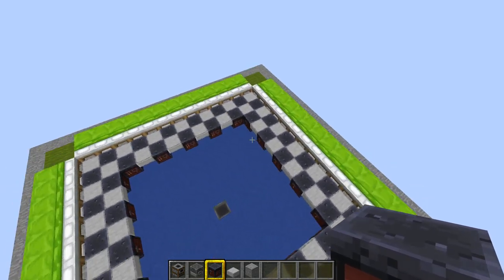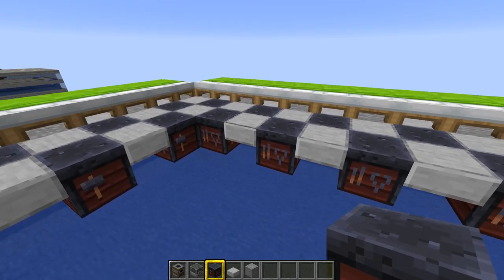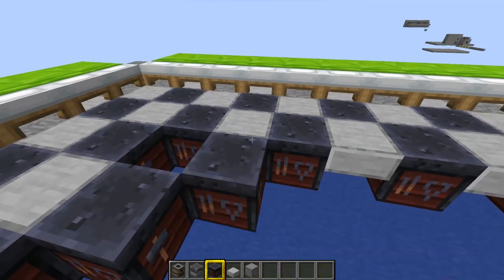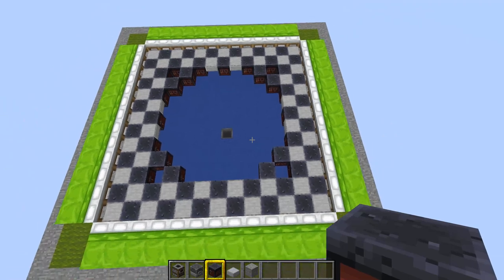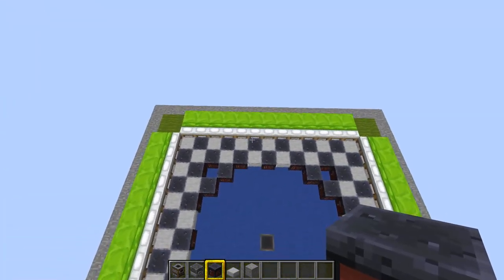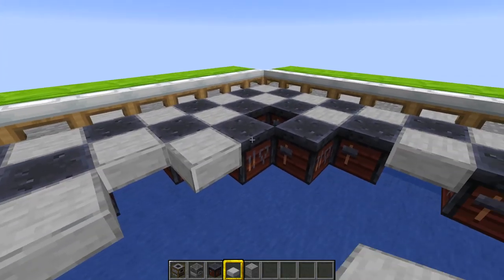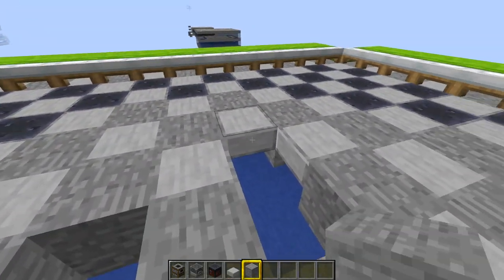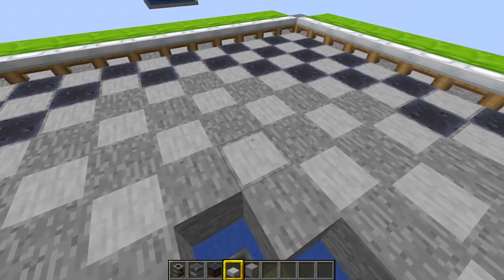We've now got 44 workstations down, but we've got 52 beds so we need another eight workstations. Add those by putting two workstations in each corner — two, two, two, two — giving us 52 workstations total. Then do the same checkerboard slab pattern around the outside and finish it off with slabs in the middle.